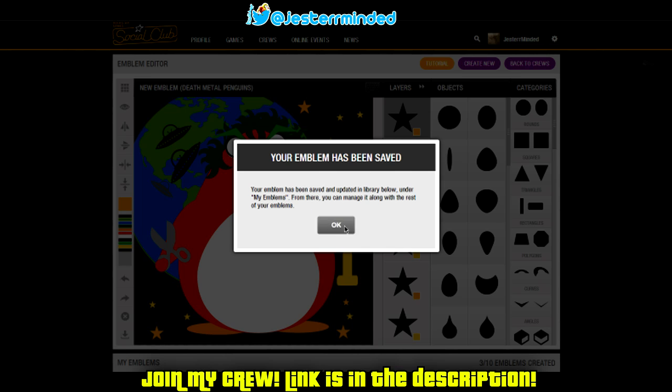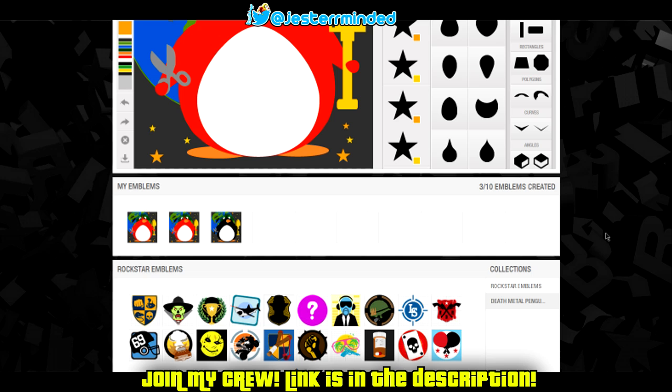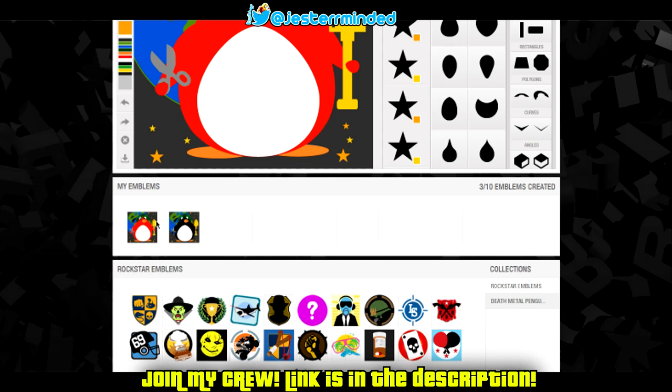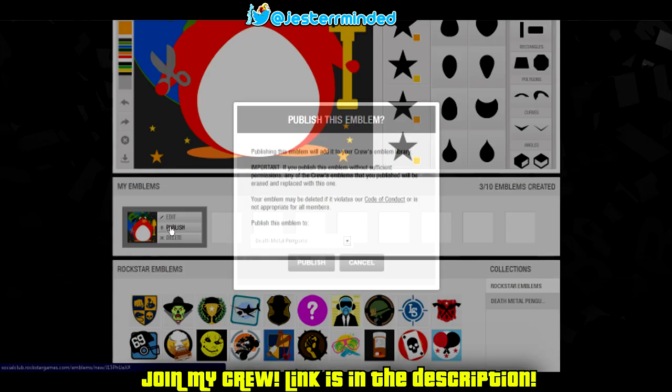The emblem has been saved — that's what we want to hear. Down here you have a maximum of ten emblems. Now hover over the emblem that you want to publish, hover your mouse over 'Publish Now,' and left-click.